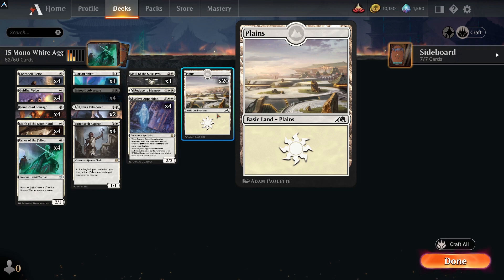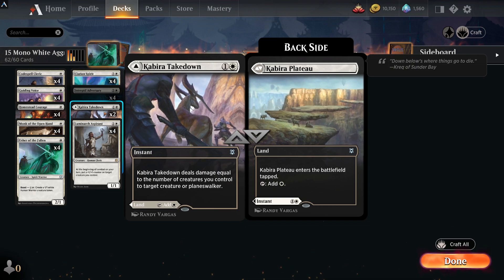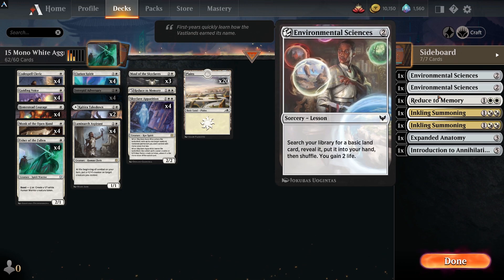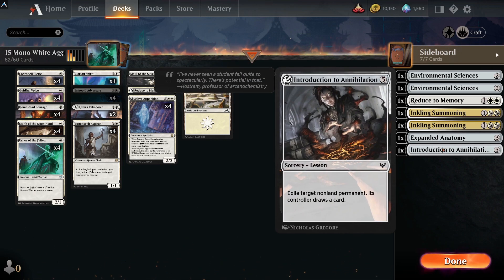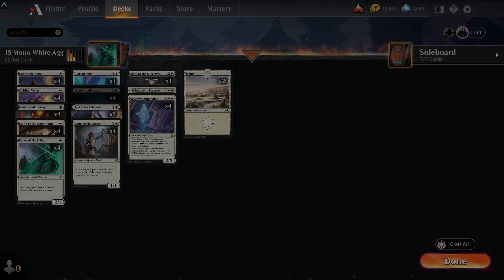It also has Kabira Takedown for a bit more removal. In the sideboard: Environmental Sciences, another Reduce to Memory, Inkling Summoning for making a couple of flyers, Expanded Anatomy for adding +1/+1 counters with vigilance, and Introduction to Annihilation for added removal. You could add the seven-mana mythic Exhibition if you want to upgrade it, but we're doing great decks with fewer rares and this deck is still getting the results.